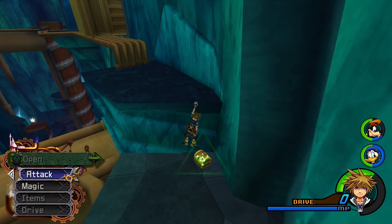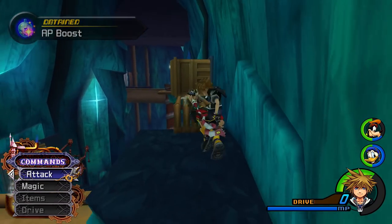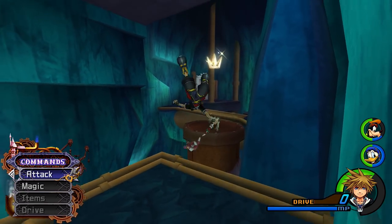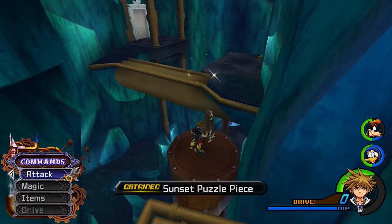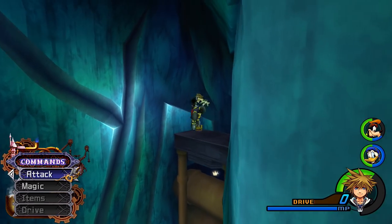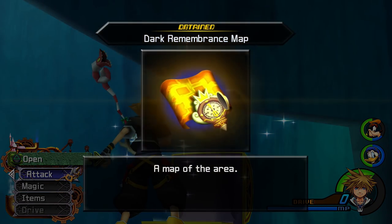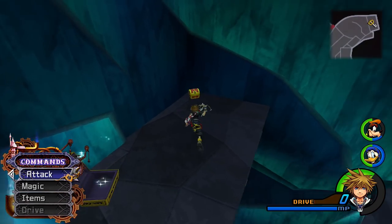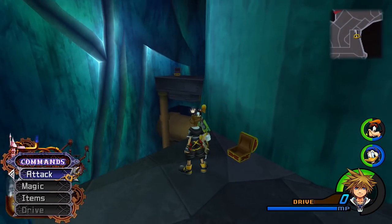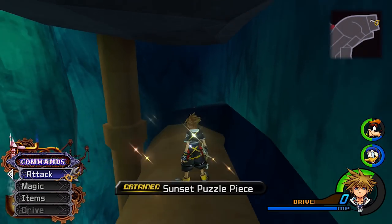Right over here we can grab another AP Boost. We can also grab another Sunset Puzzle Piece, then go over here and grab a chest containing the Dark Remembrance map — perfect — and another Manifest Illusion used for synthesizing. Then another Sunset Puzzle Piece right here.